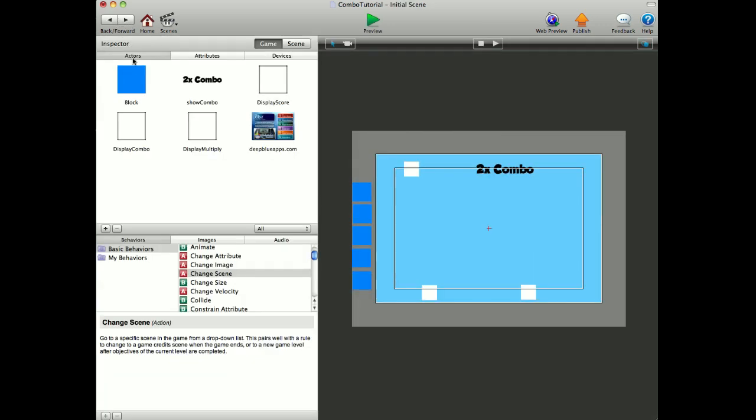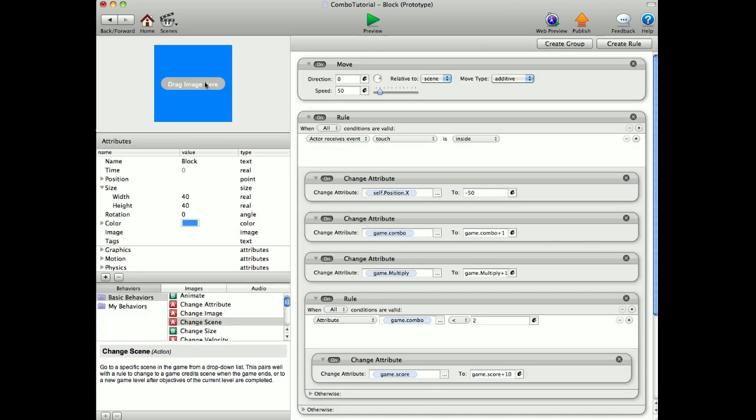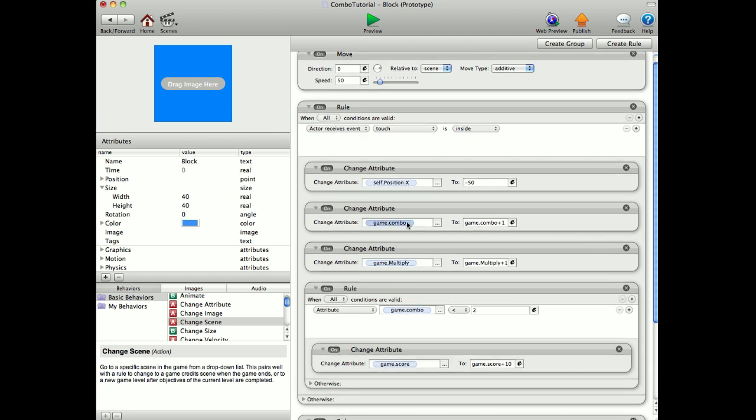So let's go back and let's show you how it's done. You'll need some attributes. You'll need a combo, a score, and a multiply. These are game attributes and they're all integers. We'll go back into the actors and look into the block. The first line here is just a simple move to the right at a speed of 50 — that'll just get the blocks moving to the right. And then when touch is inside, we're just changing the position of the block to minus 50 back out of the scene on the left-hand side. Now, these next two are what you're interested in.